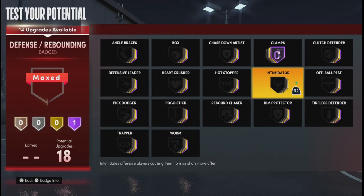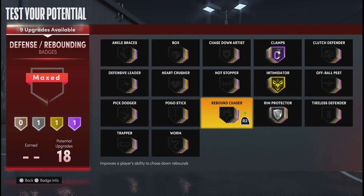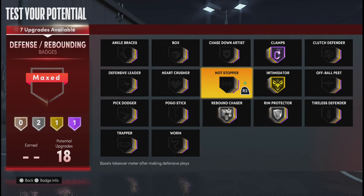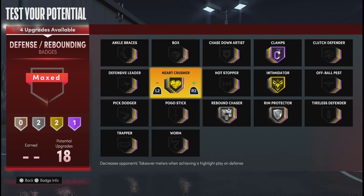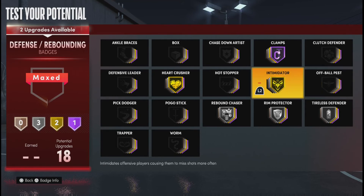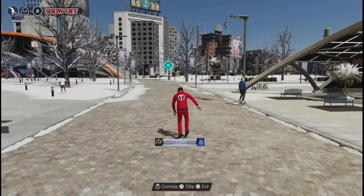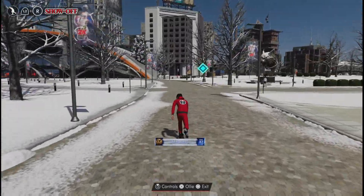For my defensive badges, I have Clamps on Hall of Fame — trust me, you are a lockdown. Intimidator on Gold, and Rim Protector on Silver because sometimes I have to guard the bigs. For Rebound Chaser I have that on Silver as well, and Heart Crusher — this badge is really, really useful. I also have Tireless Defender and Chaser on Silver. Those are my defensive badges.